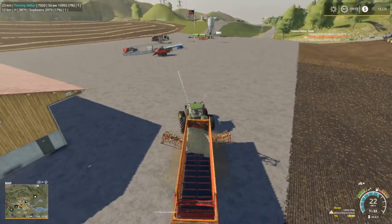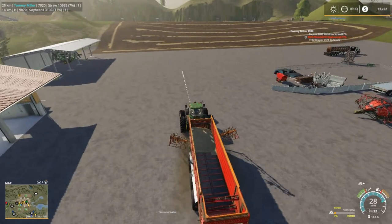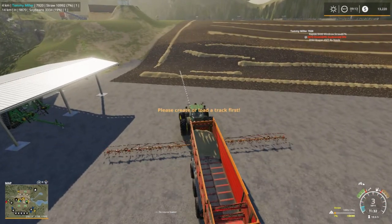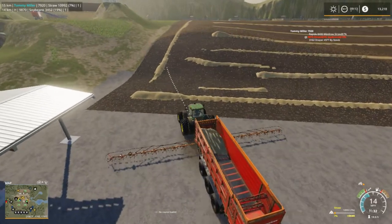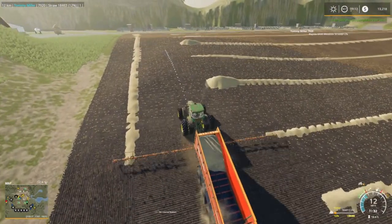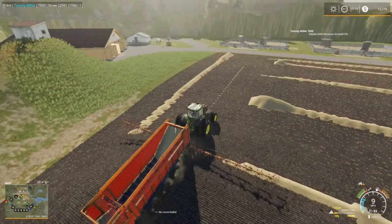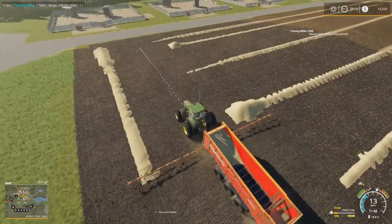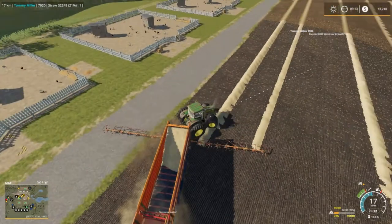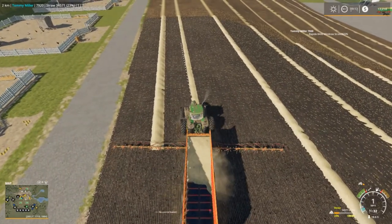Let's go on over to this side. Keeping an eye on the top left — J Metal 797 is still running because as soon as he's done we need to move him over to the other field. Go ahead and do these ends real quick. He's done — got it! I wish I could hire a worker, but you can't hire a worker with this vehicle.